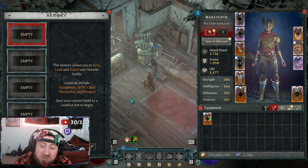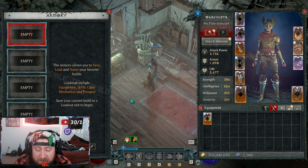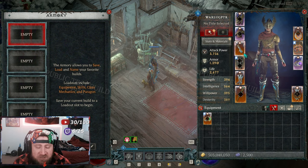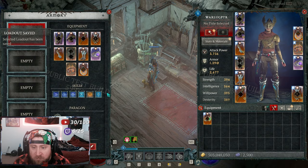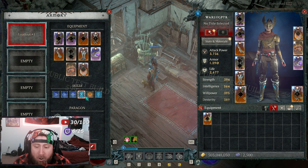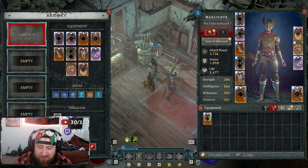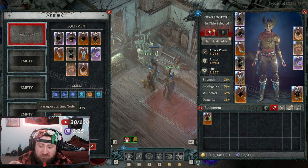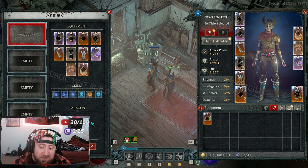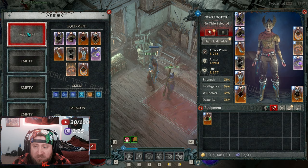The Armory allows you to save, load, and name your favorite builds. Loadout changes include your equipment, skills, class mechanics, and paragon. When you save, it shows all of your gear — which is awesome — all of your skills, and the paragon nodes you have. It shows which glyphs you're actually using, which is pretty cool.